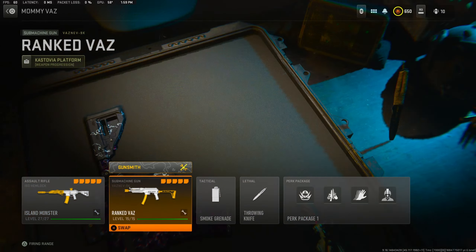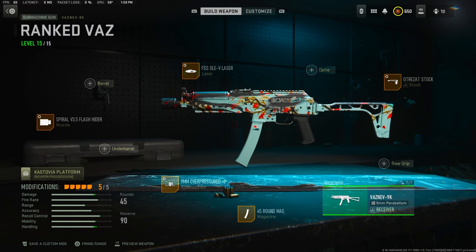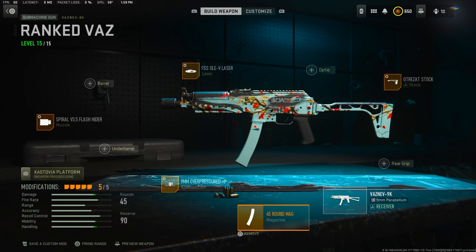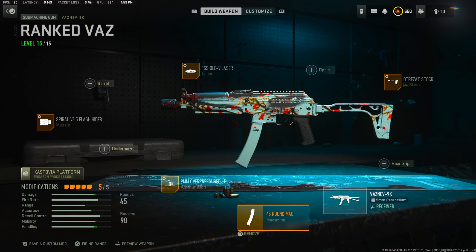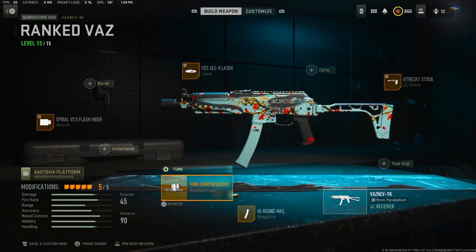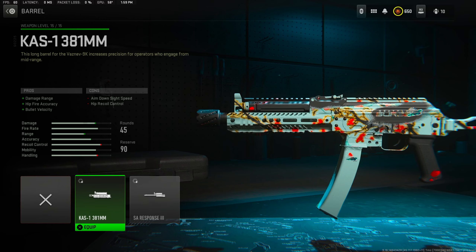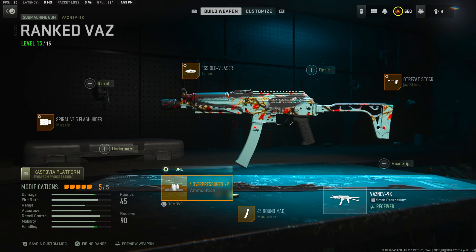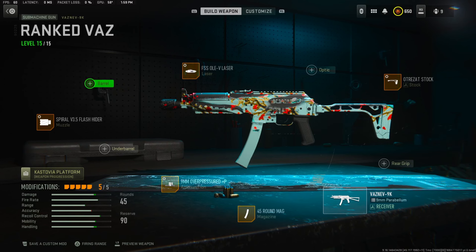Number two, we got the ranked Bassnet — the best Bassnet in the game for me. We got a 44-round mag, ammunition 9mm overpressure. You guys can switch and put on a barrel if you want — I haven't used it because I lost a couple of gunfights with it, so I'm just going to use the ammunition. The tuning: plus 0.50 for the damage range, plus 6.10 for the bullet velocity.